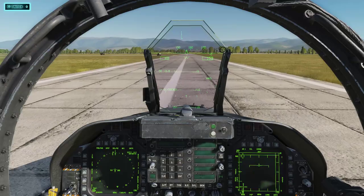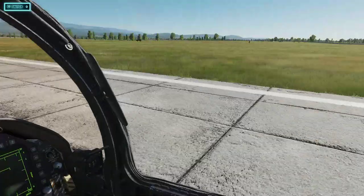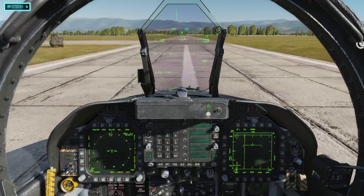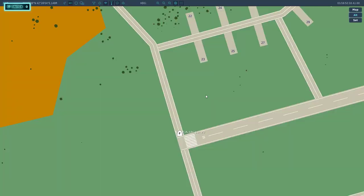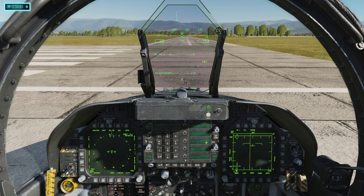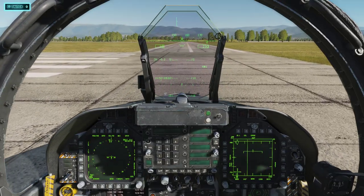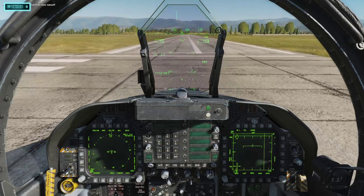Now we're just going to taxi and enjoy the cruise down to the runway. Track IR really makes a difference in this game, by the way. We're coming up on Runway 8 now. I'll show you Nose Wheel Steering High for this turn — you may not need it for this turn, but for training purposes we're going to use it.